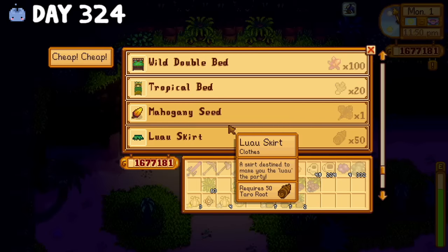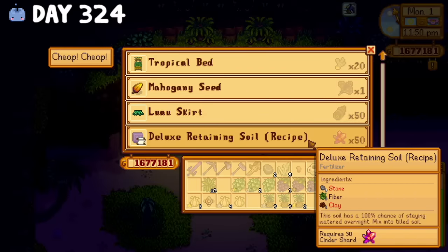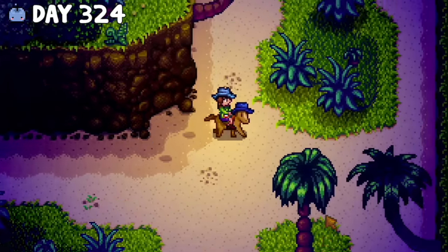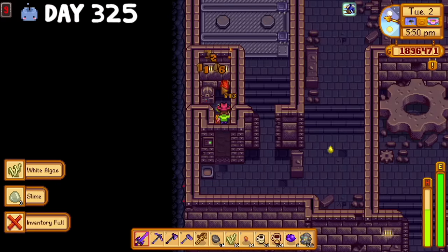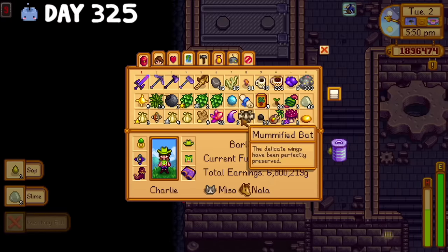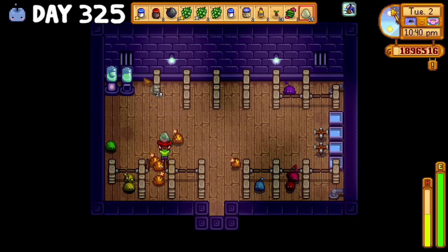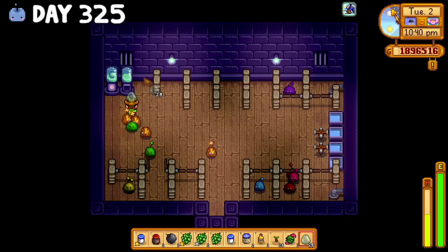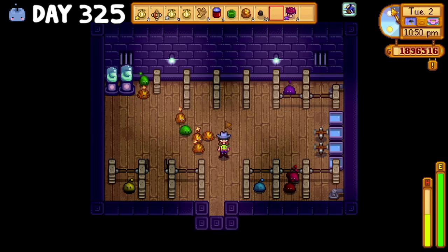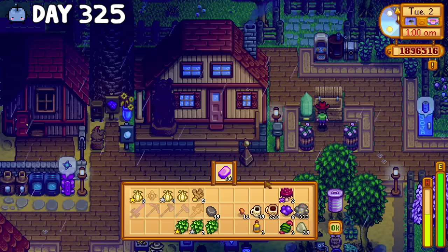After witnessing that atrocity, I headed to Ginger Island and realized that in order to get the recipe for deluxe retaining soil, I needed 50 cinder shards because I sold all mine. So the next day, I returned to the volcano and got two more tiger slime eggs as well as exactly 50 cinder shards, allowing me to buy the recipe. When I got back to the farm, I realized a couple of the green slimes had hatched, so I released the tiger ones and officially started my white slime experiment to try and farm diamonds.